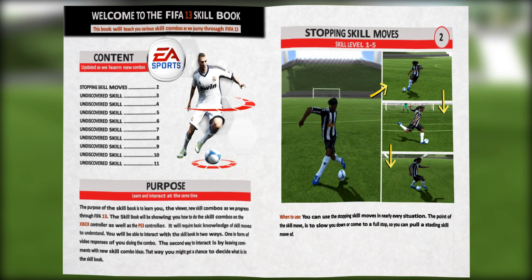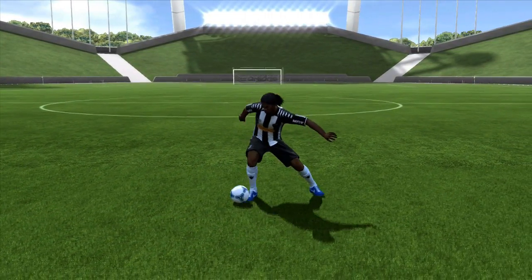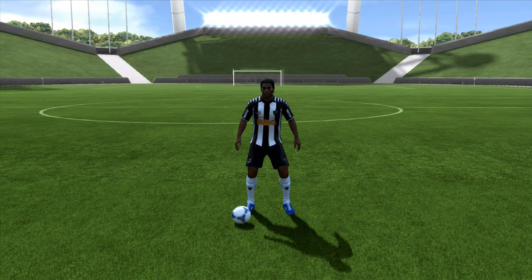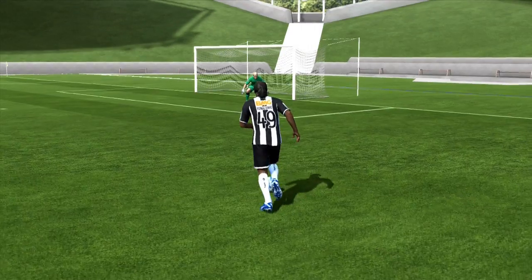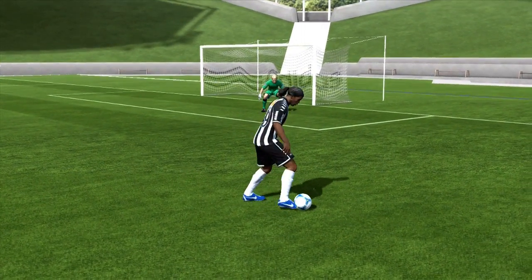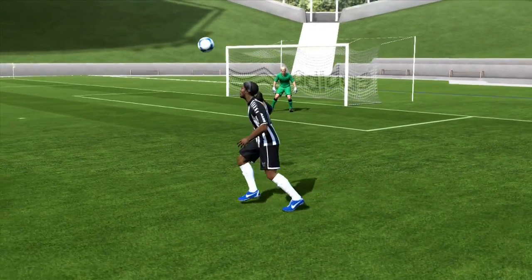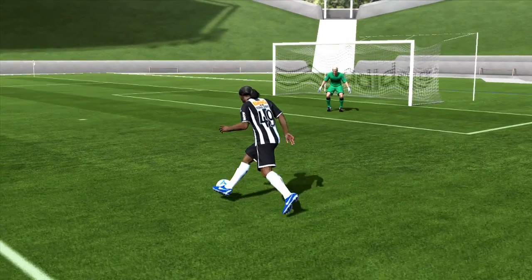The first skill move is the fake Rabona. Most of you guys know this skill move, and it's so good because you come to a complete stop. From that you can pretty much pull off any standing skill move, and that's the reason why it's used so much. It's quite easy to do once you get the hang of it. The animation will come up just in a second.